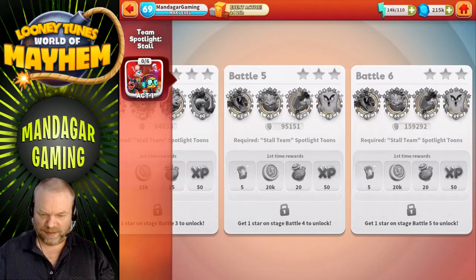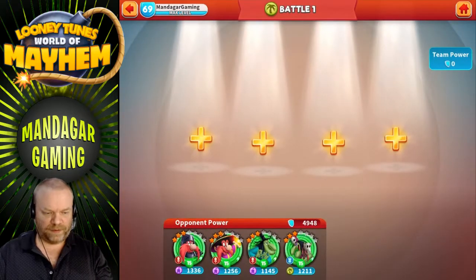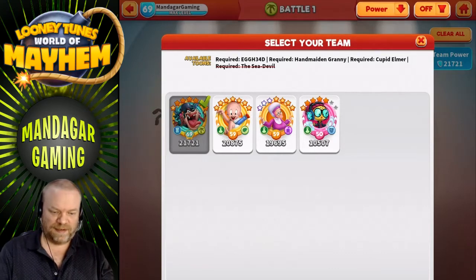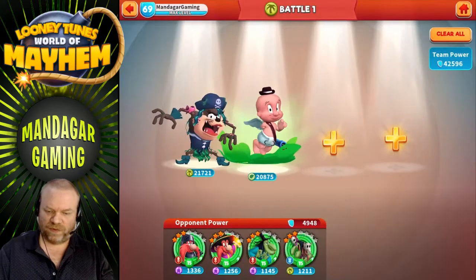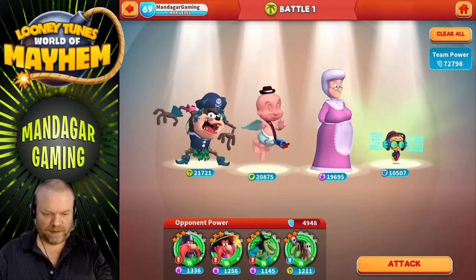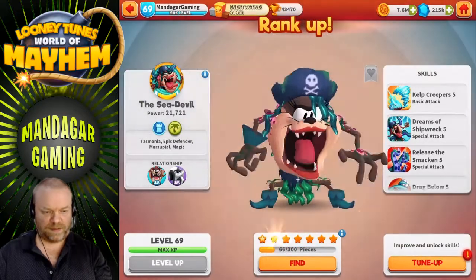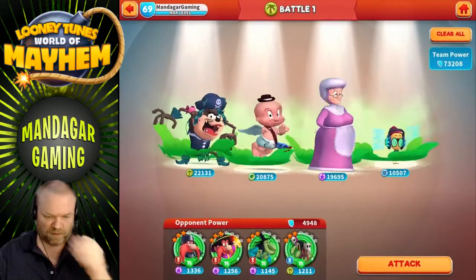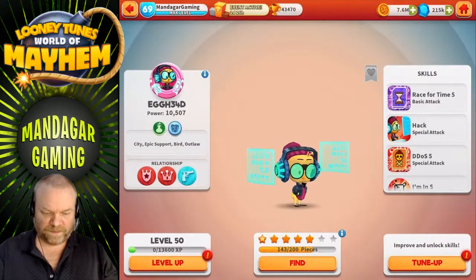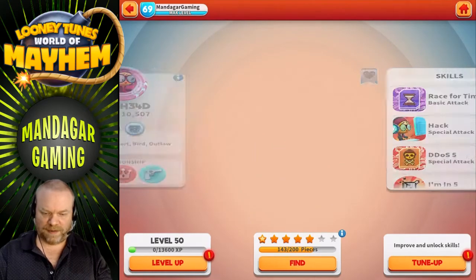Looking at the tunes, the only one that's actually level 69 is Sea Devil, but hopefully this will work anyway. Sea Devil got a rank up I think. Cupid and Granny are max rank. Let's try the battles.